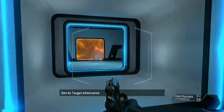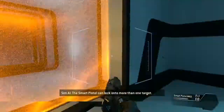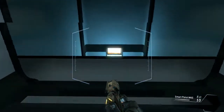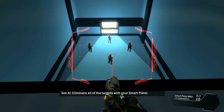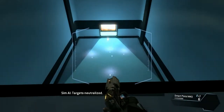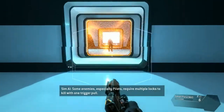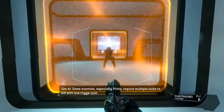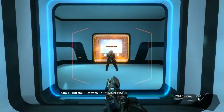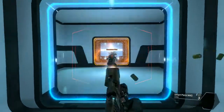Target eliminated. The smart pistol can lock on to more than one target. Eliminate all of the targets with your smart pistol. Targets neutralized. Some enemies, especially pilots, require multiple locks to kill with one trigger pull. Kill the pilot with your smart pistol. Target down.